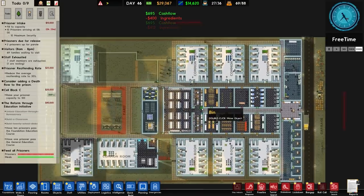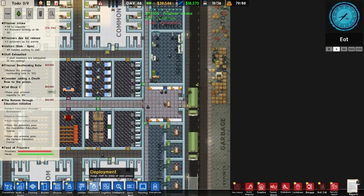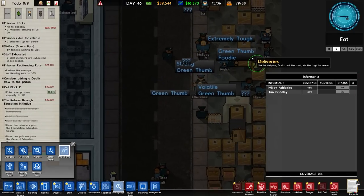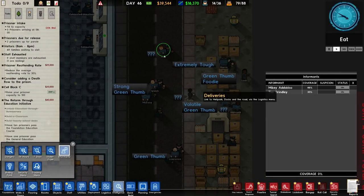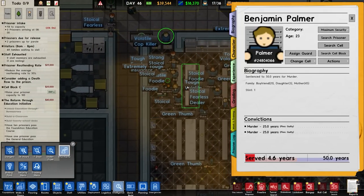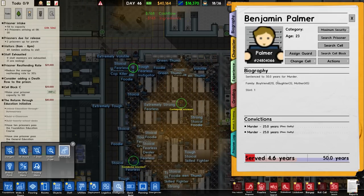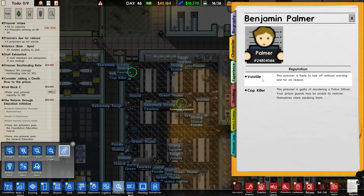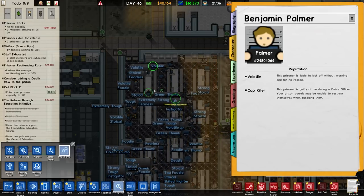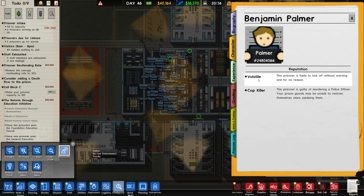Ten maximum security prisoners turning up. Of all the maximum security facilities, this one has been probably the least violent - at least that I can recall in modern times. We've got a lot of green thumb people, extremely tough, volatile, a couple of unknown traits. Nothing to really concern ourselves with... oh there's a cop killer. Benjamin Palmer, prisoner number 24804066 - two murders, and I'm guessing one of them was a cop. They've only been in the prison two days. Volatile cop killer - your prison guards may be unable to restrain themselves when subduing them. So there could be a problem if they kick off, and they are volatile as well, which is the worst part.